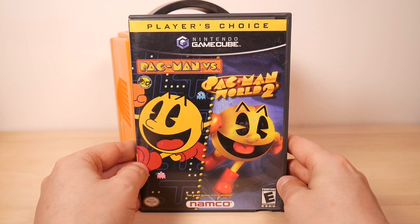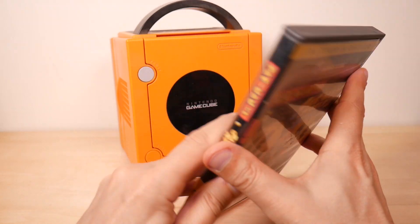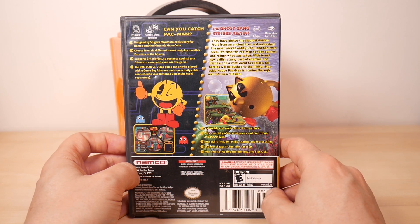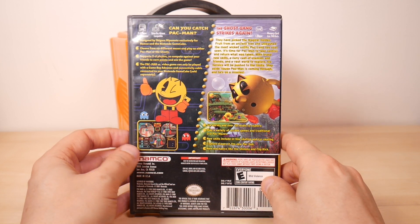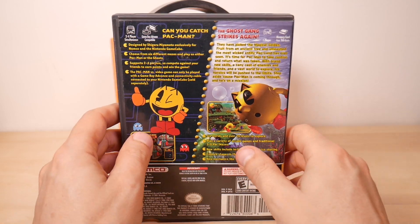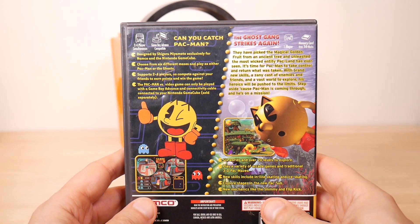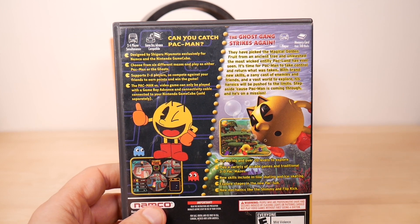Here's another one we show off at MGC a lot: Pac-Man Versus. You can play as the ghosts. Pac-Man World 2 is also a really good game in my opinion. The cool part of Pac-Man Versus is you can play four players at once — three players play as ghosts and one player plays Pac-Man. Really neat.